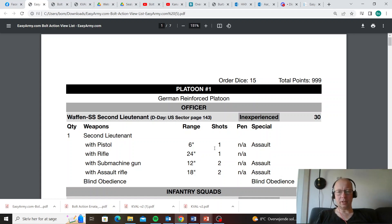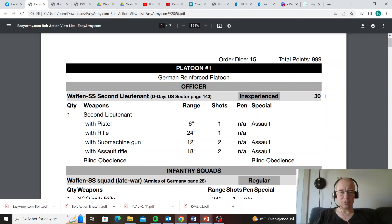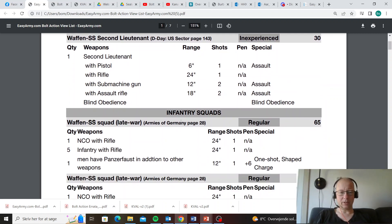15 order dice, 999 points — I think you need to be around 15 order dice for this to actually work. Waffen SS second lieutenant — this is what I've been seeing more and more of. It does have blind obedience, but if you can get it, you can get it in the experience. This means it's the cheapest lieutenant in the game — very important. It does mean you'll have to buy Waffen SS squads, and Ewan does so here.